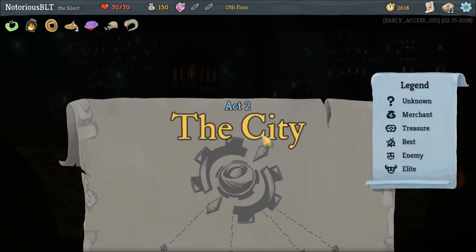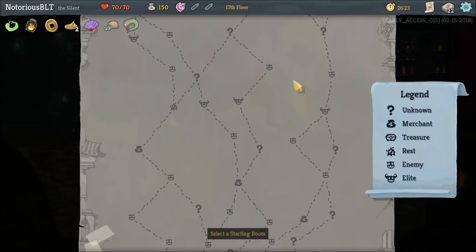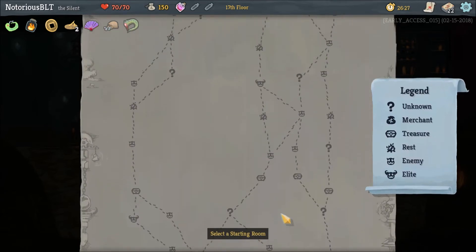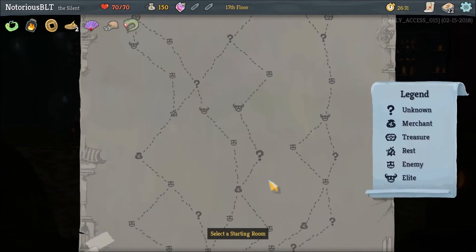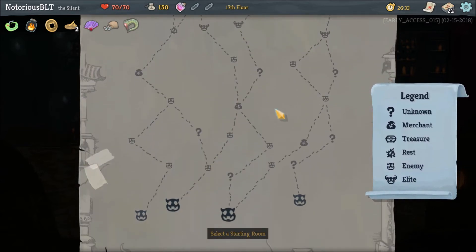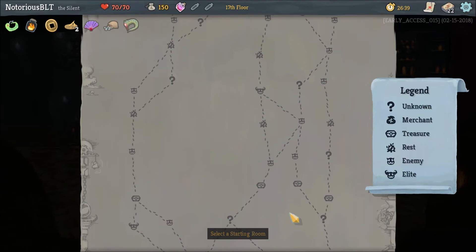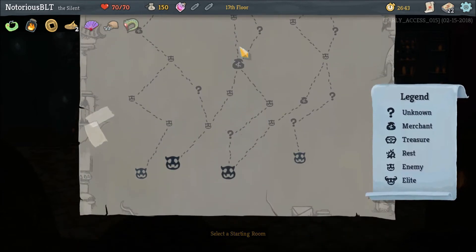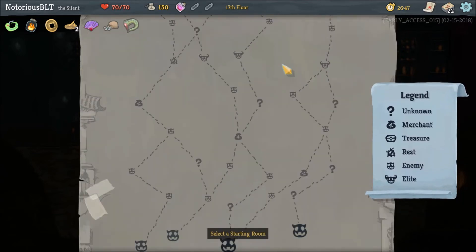Alright, now we're in Act Two. Let's see if we can find some shops — shops, shops, shops. We really only hit like one shop. No matter which path we choose, it's only one shop. Let's try this path here that goes up to this elite — it also hits a treasure chest.